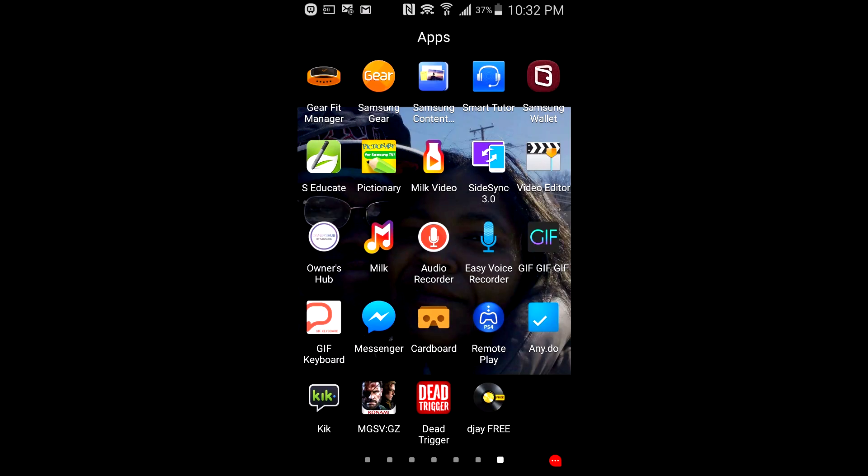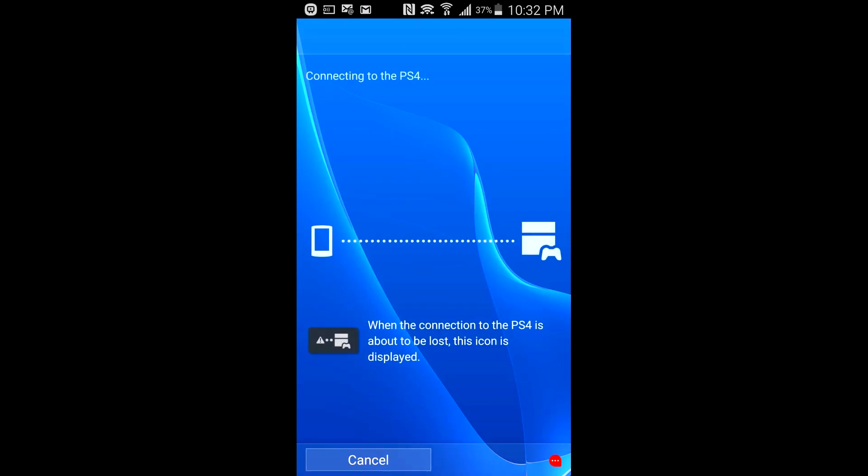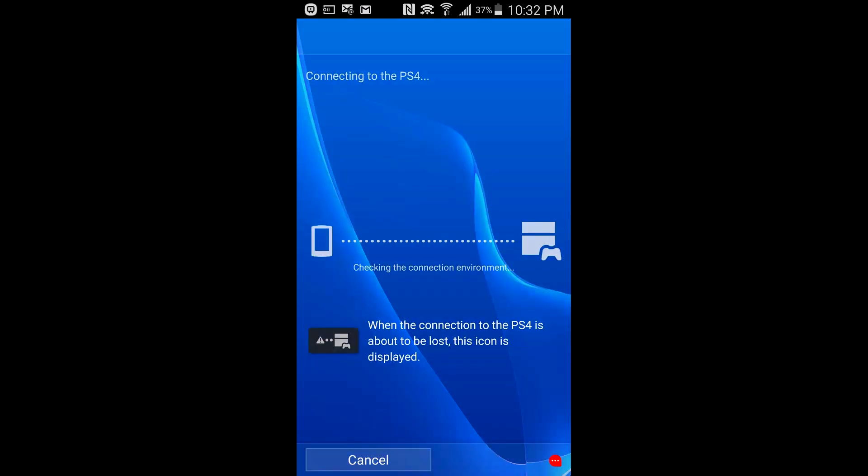Let's get out of this game real quick. I do have the PlayStation app on my phone — as you can see right here, Remote Play. What this is going to allow me to do is connect to my PS4. So I can use my Xbox One display to play on my PS4 right now. Let's just pop that out. Let me grab that PS4 controller real quick.